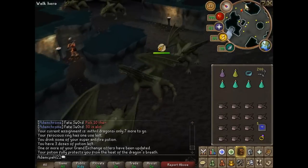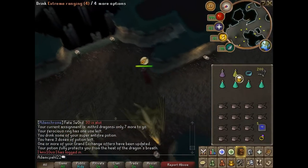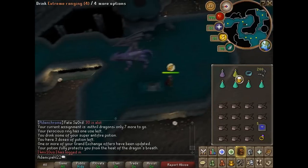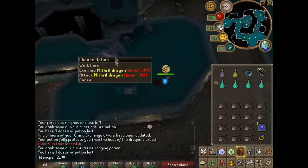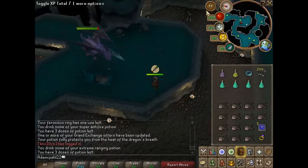As you pass the brutal green dragons, this will protect from most of their attacks except their melee one. Once you climb the stairs into the mithril dragon area, turn your quick prayer on, then stand out of melee range and start killing the mithril dragons.